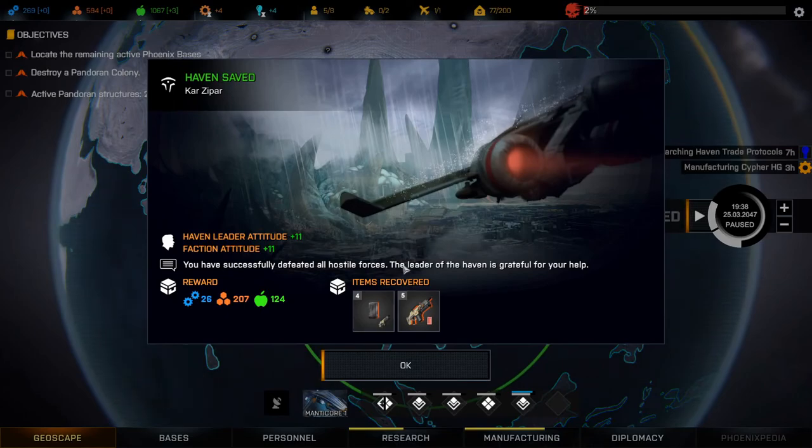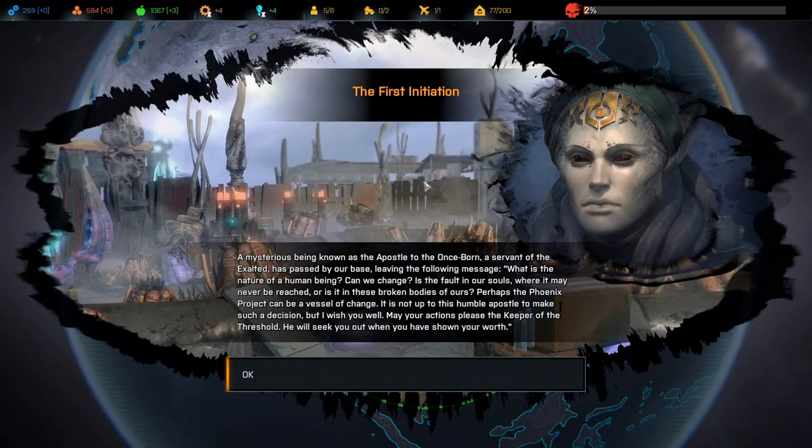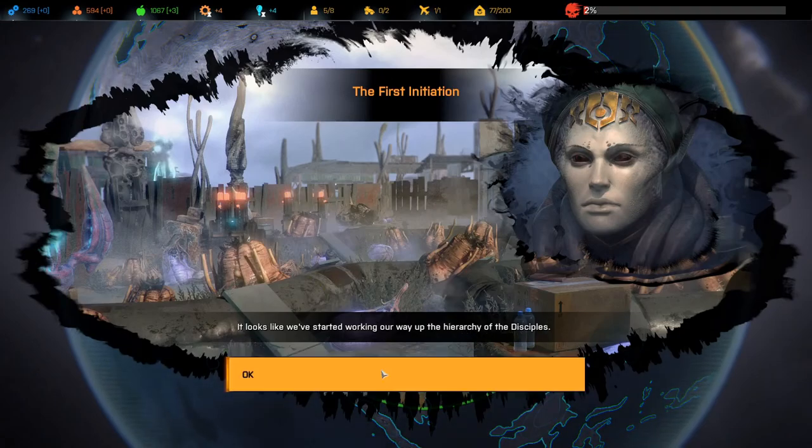You have successfully defeated all hostile forces — the leader of the haven is grateful for your help. The first initiation: a mysterious being known as the apostle of the once born, a servant of the exalted, has passed by our base leaving the following message: 'What is the nature of a human being? Can we change? Is the fault in our souls where it may never be reached, or is it in these broken bodies of ours? Perhaps the Phoenix Project can be a vessel of change.' It looks like we've started working our way up the hierarchy of the Disciples.